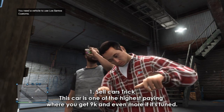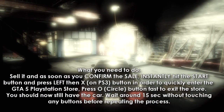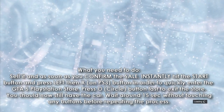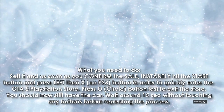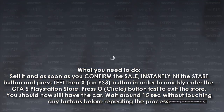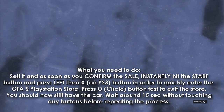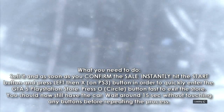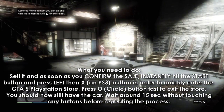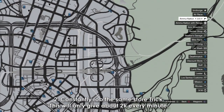Without this trick you'll be able to sell cars once in about every two hours. So this is what you need to do: sell it, and as soon as you confirm the sale, instantly hit the start button and press left then X on PS3 in order to quickly enter the GTA 5 PlayStation Store. Press circle button fast to exit the store. You should now still have the car. Wait around 15 seconds without touching any buttons before repeating the process.